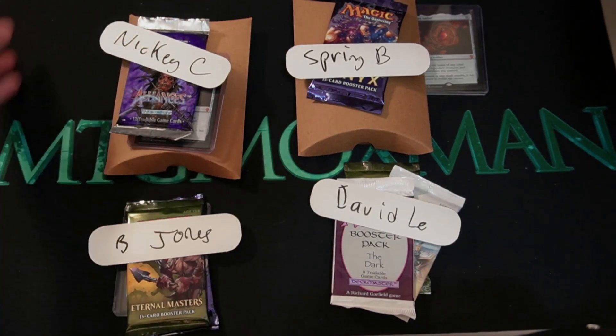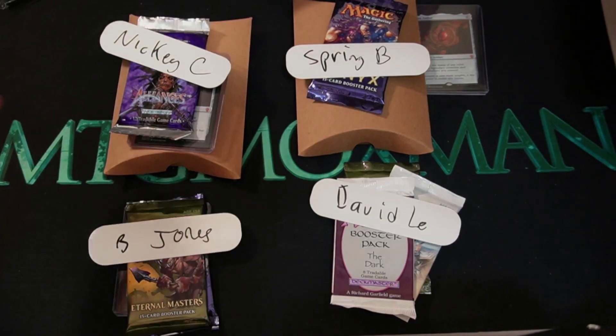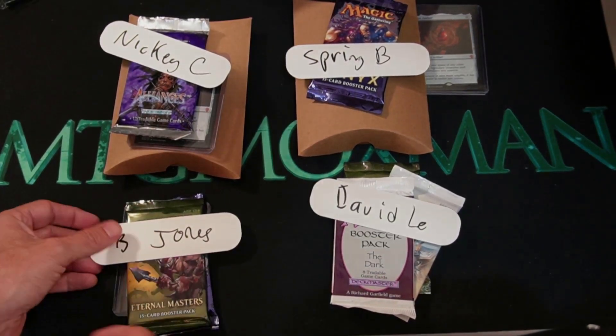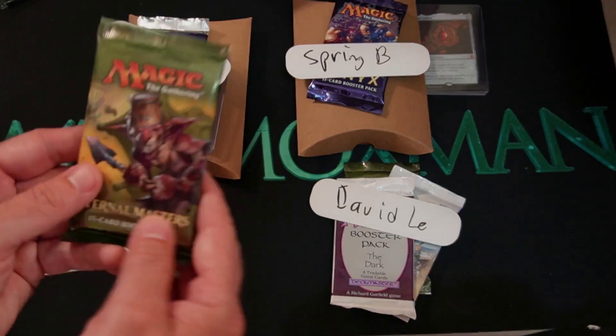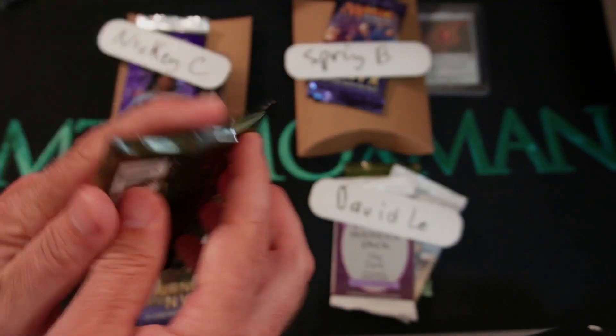We got some old packs here. I got the sleeves on the side. I got some hard cases here ready to go in case we need them. We're set. We're going to start here with B. Jones. Good luck to you. May all of your packs be amazing. Maybe there's something like a mana crypt in here. We're going to find out though.